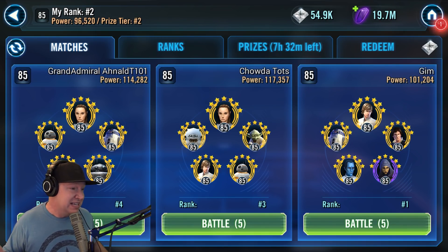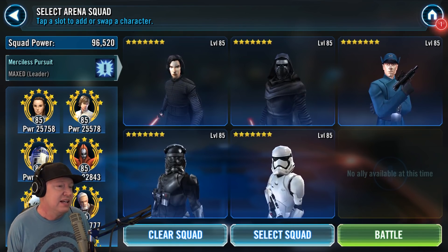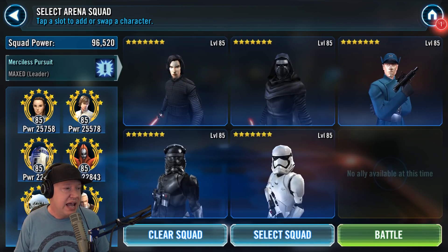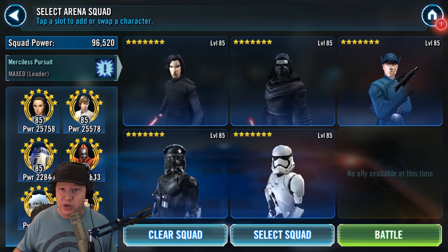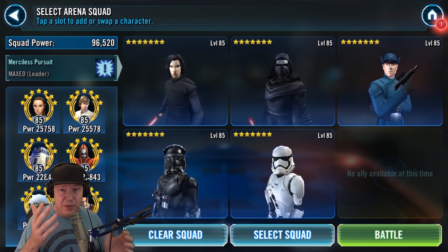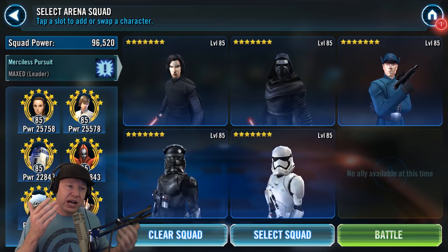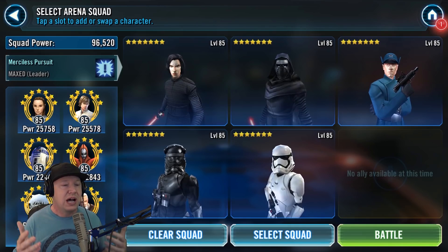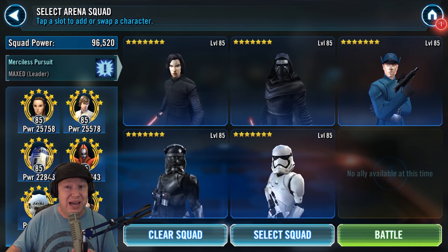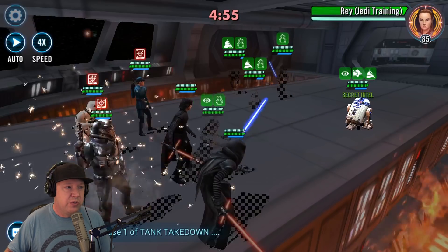Now I want to show how good First Order already is on offense with the current team: Kylo Ren Unmasked, the regular Kylo Ren, First Order Officer, First Order Stormtrooper, and First Order TIE Pilot. I suspect we're going to replace the First Order Officer with the First Order Executioner, but the Officer is very useful. We'll see in the test account whether we replace the TIE Pilot or the Officer — the two Kylos and the Stormtrooper seem essential. We're going up against a very fast, highly modded Jedi Knight Training Rey team.